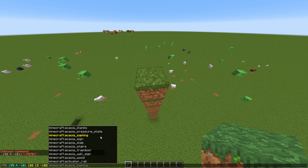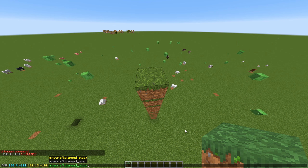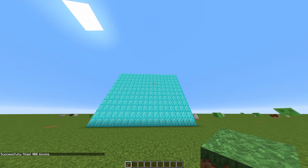And then choose what block you want — I'll do diamond block. And there we go, we have a wall of diamond.